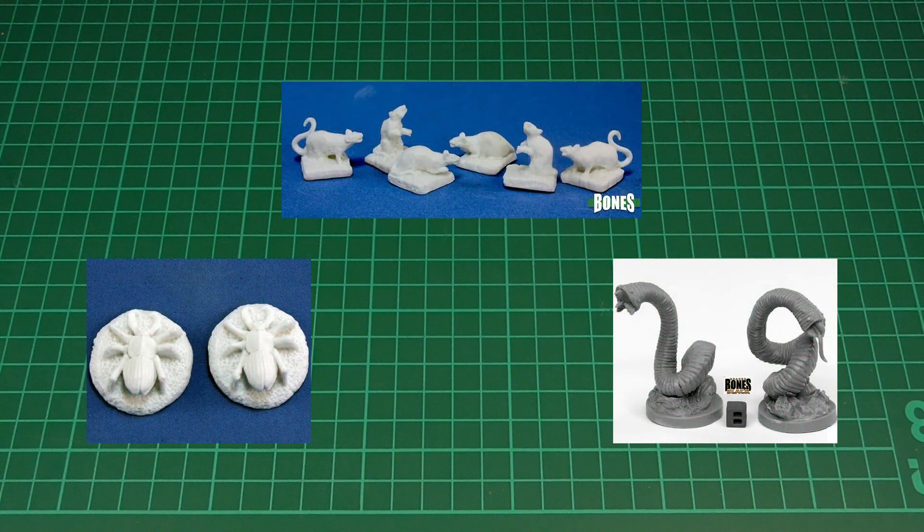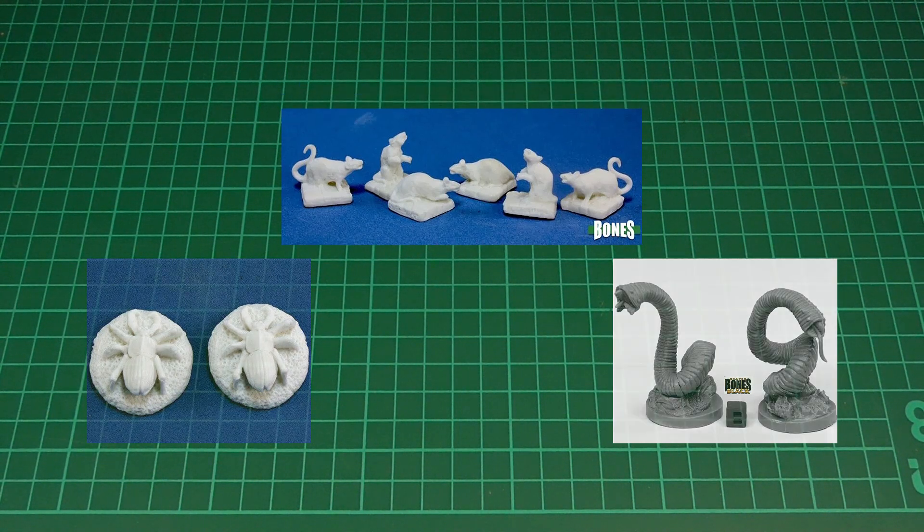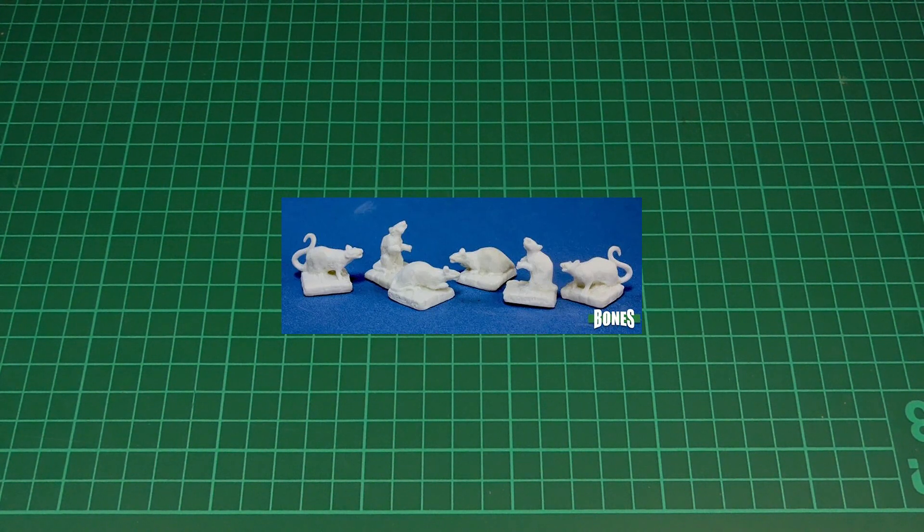Next on the list is some kind of dungeon vermin — so rats, bugs, snakes, anything along those lines. I've gone with these giant rats, mainly because you get six of them in a pack, and the more models we can get for our £20, the better. These can be used for any kind of vermin that the players stumble across in the dungeon, or even animals out in the wild. They're a bit small, but they could also stand in for a pack of wolves if you really need them to, or any kind of summoned creature or familiar. Don't stress too much about getting the exact model for every single encounter, at least not to begin with.